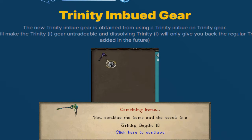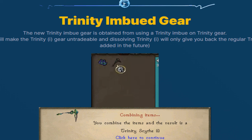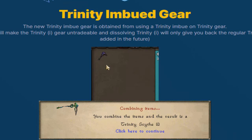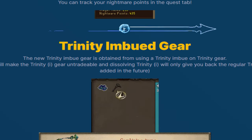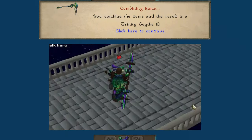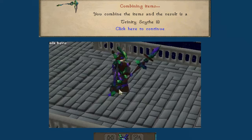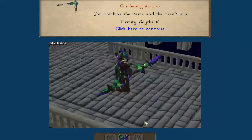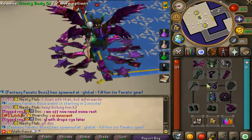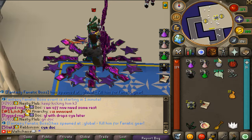Now we have the trinity imbue gear. The new trinity imbue gear is obtained by using the trinity imbue on the trinity gear. Warning: doing this will make the trinity imbue gear untradeable, and dissolving it will only give you back the regular trinity gear. This will be added in the future. If you combine them to get the new best-in-slot trinity imbue gear, you will not be able to trade those items. The scythe looks absolutely insane in game, and here you can see the entire set — it looks beautiful together with the trinity set.